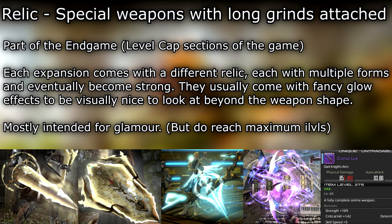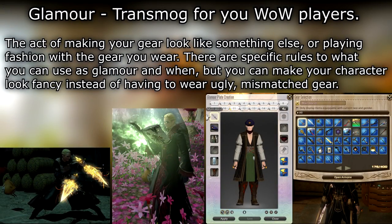Each expansion comes with a different relic, each with multiple forms, and they eventually become strong. They usually come with fancy glow effects to look visually nice, beyond the weapon shape, and are mostly intended for glamour. Glamour — transmog, for you World of Warcraft players — is the act of making your gear look like something else, or playing fashion with the gear you wear. There are specific rules to what you can use as glamour, but you can make your character look fancy instead of having to wear ugly mismatched gear.